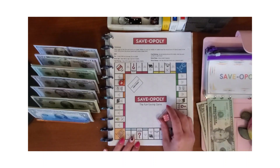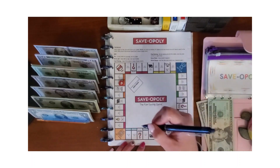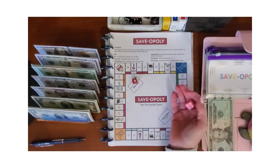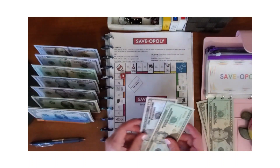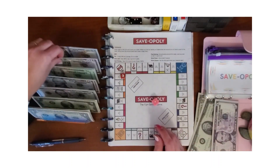I'll go ahead and roll one more time and mark off the ones I already landed on. Rolled one and that says save $30. I'm going to go ahead and stop there since I did go a little over. I'll grab a $50 to change those in.